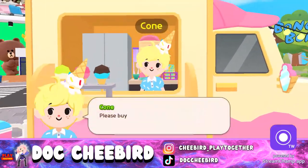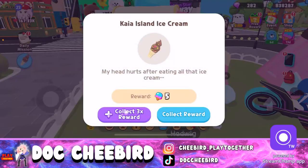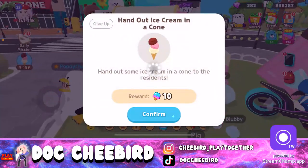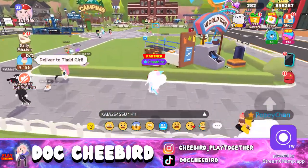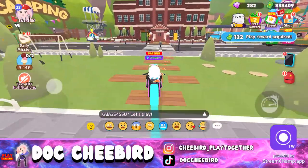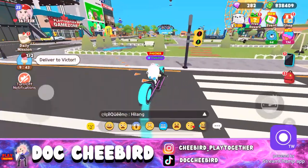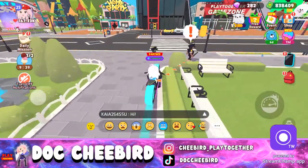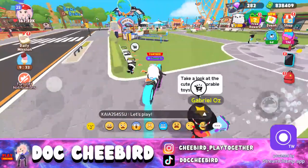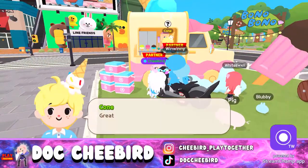Next task — buy chocolate ice cream, I already have it, just deliver. More tasks, more deliveries. These NPCs are giving a lot of coins — that's good! Next delivery is to Victor, then back to the NPC.